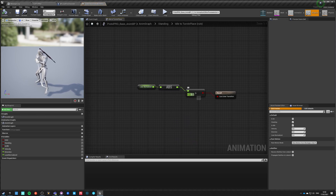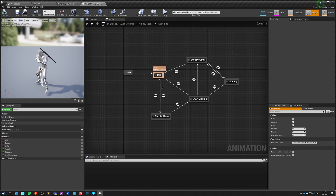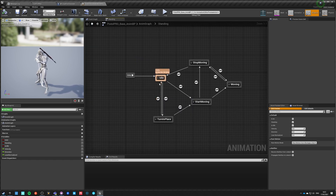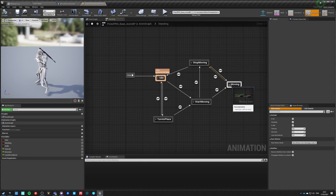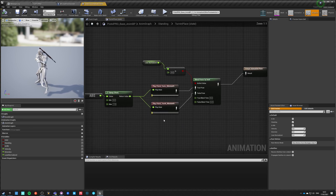If he's idle he can go into turn-in-place if his normalized lean absolute value is above 0.1 — so it will ignore micro mouse movements, because our hands are always shaking slightly and moving the mouse just a little bit. If you go above this value he goes into turn-in-place; below it he goes back to idle. If you are not idle you go into locomotion, which has start and stop animations. You can enter turn-in-place only from idle.